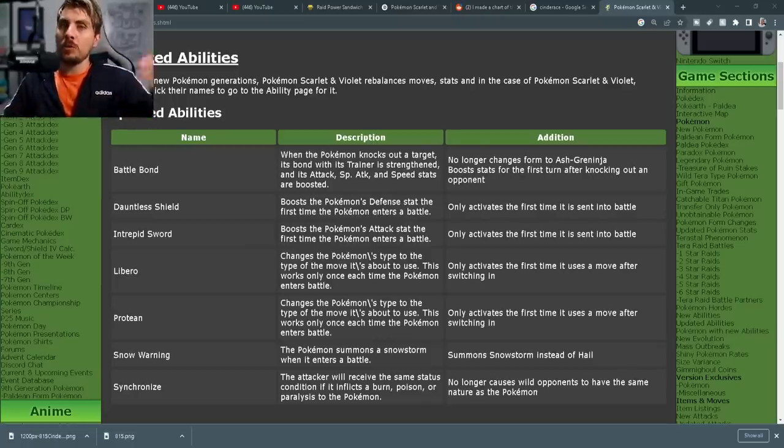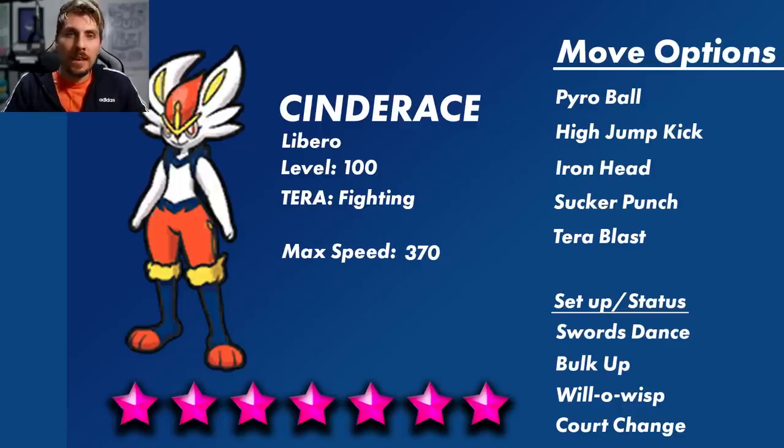So we're safe knowing that once Cinderace goes into battle, even if Libero can activate with the Tera type — which we aren't certain of yet and will have to wait until this event takes place — the worst that can happen is it can only change its type once per battle. Based on all the information from the Charizard Raid event, Cinderace will be level 100, is likely to have the Libero ability, and will have the Fighting Tera type. Its max speed at level 100 with 252 EVs in Speed is 370, so you can use this number to gauge your own Pokémon's Speed stat when building a counter.